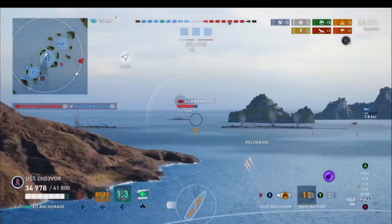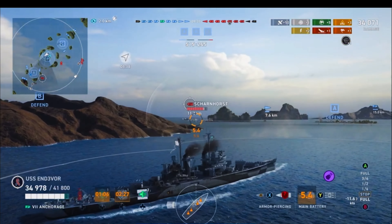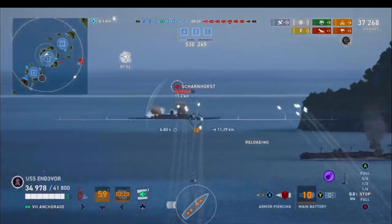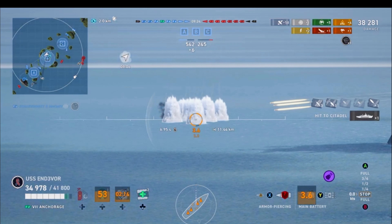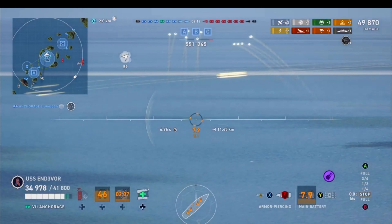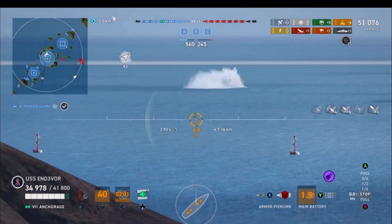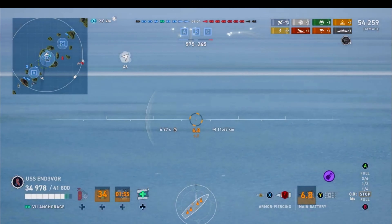Now, this is kind of interesting — I don't know if any of you guys have experienced this. But in a cruiser at 11 kilometers away, I get a fire. He's slowing down. I switch to AP and I track these shots in. But I don't think I've ever gotten a citadel on a broadside Scharnhorst in a cruiser before, from that far out with 203s. I think I just got a little lucky, to be perfectly honest. But that was a blind fire shot. And look — I got 10 hits with a blind fire hit.